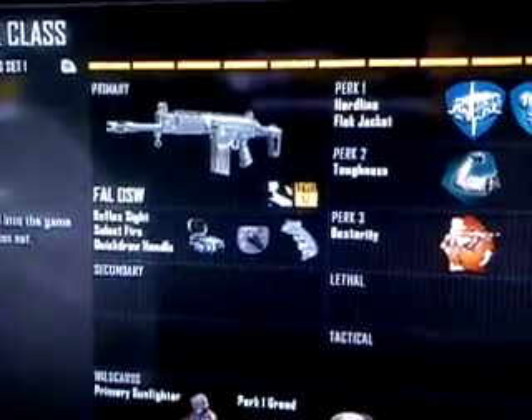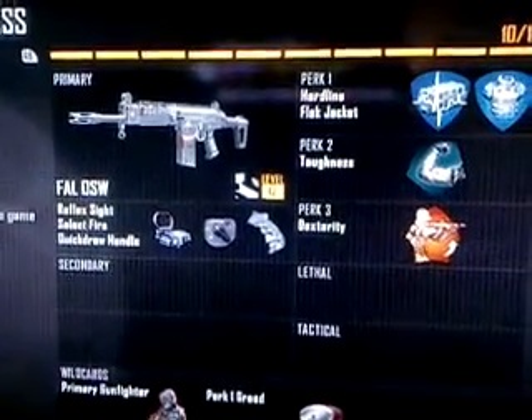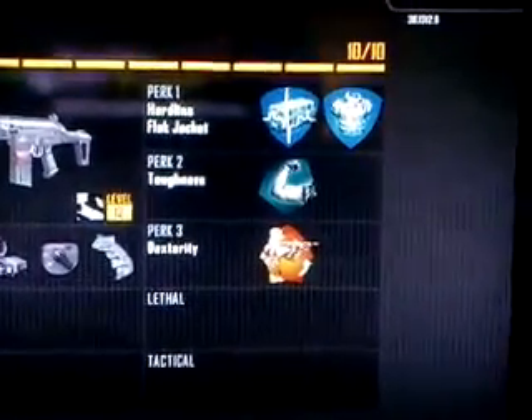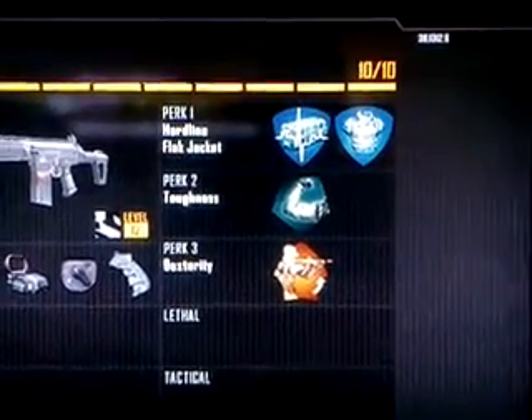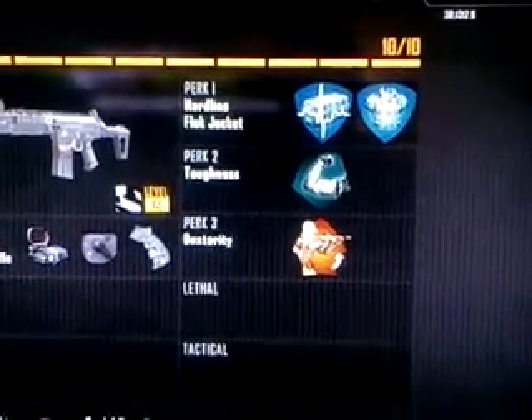First of all, Class 1 is an FAL. I have Red Dot or Reflex Sight, Select Fire, and Quick Draw. You're going to want to have Perks — Perk 1 Greed and Primary Gunfighter. You're going to want to have Hardline, Flat Jacket, Toughness, and Dexterity.